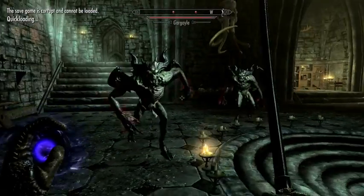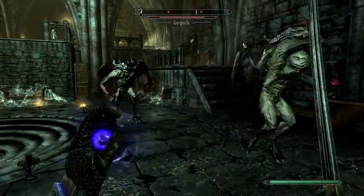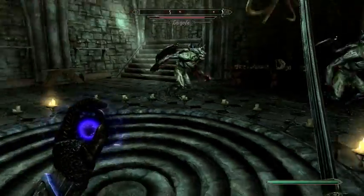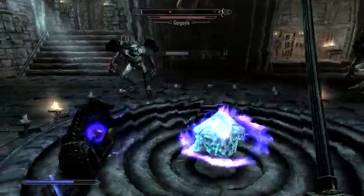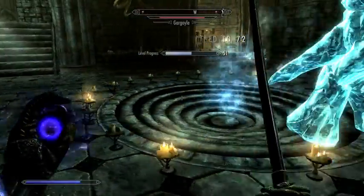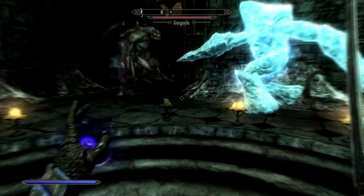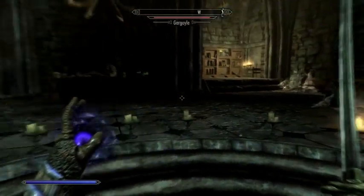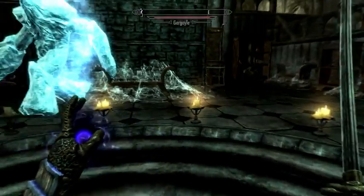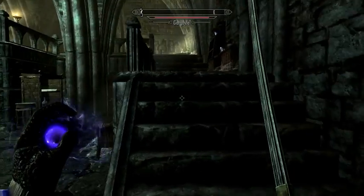I'm Pat Gunn, and we are playing Skyrim. Right now we are in Castle Volkihar, and we've finally reached the top of it. We're dealing with some of the gargoyles that have infested Valerica's workshop. For some reason the gargoyles are not willing to follow me onto this little area in the middle of the floor — this is an area where a portal will open in a little bit, so maybe that's why.